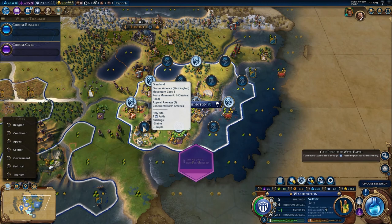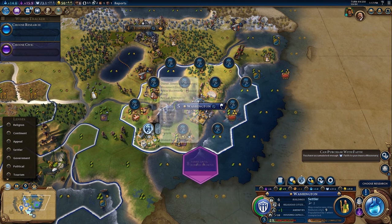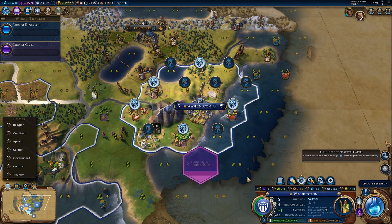I could potentially even stick someone in here for faith. If I went all out, I could unlock one, two, three, four, five slots and be generating 31 faith per turn — but of course my city would be in terrible condition. So I'm going to balance food, production, and faith.